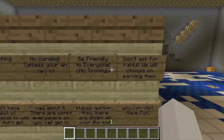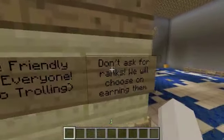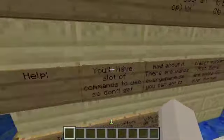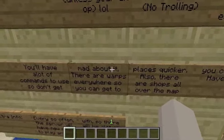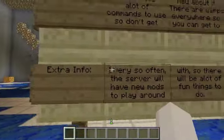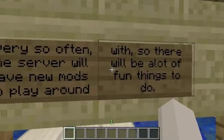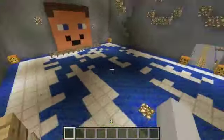Here are the rules: no griefing, no cursing, be friendly to everyone, no trolling. Don't ask for ranks — we will choose when you've earned them. There are a lot of commands so don't get mad about it. There are warps everywhere so you can get to places quicker, and there are shops all over the map. Extra info: every so often the server will have new mods to play around with.